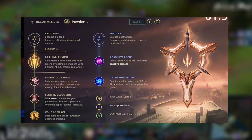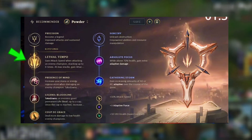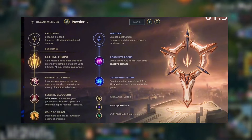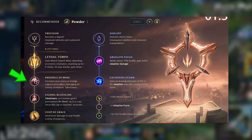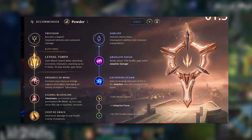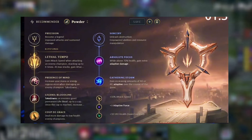For the runes we are going with the Precision tree. The first keystone is Lethal Tempo — when you hit an enemy champion it grants stacks which give attack speed, stackable up to six times. The second keystone is Presence of Mind — when you deal damage to the enemy you will regen mana or energy, and if you get a takedown you will regen even more mana and energy.